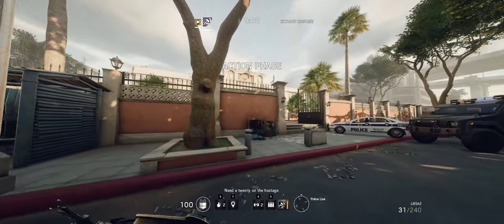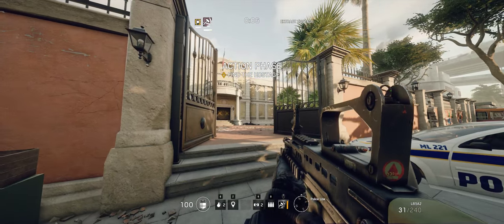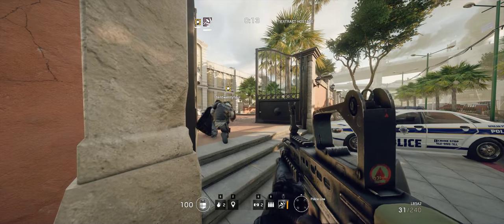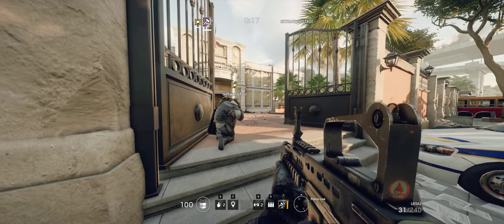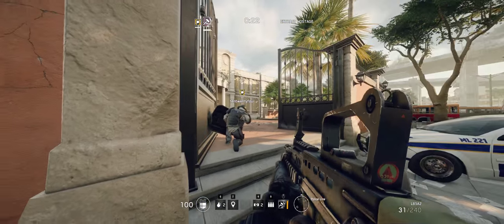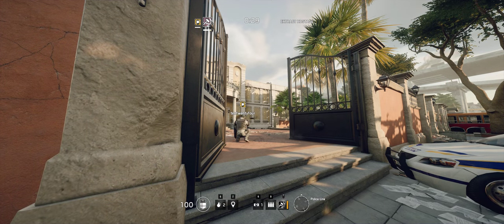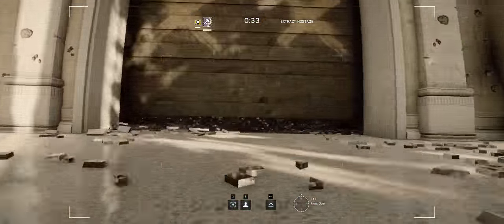Need a 20 on the hostage. All checks are done, waiting on your signal. Okay, before we go in, before we break any windows — if I remember the other terror hunt modes, as soon as you break something or fire a shot, the enemies start spawning and coming for you. I'm gonna throw a drone out. Drone is ready, and I'm gonna take the drone inside and start scouting things.